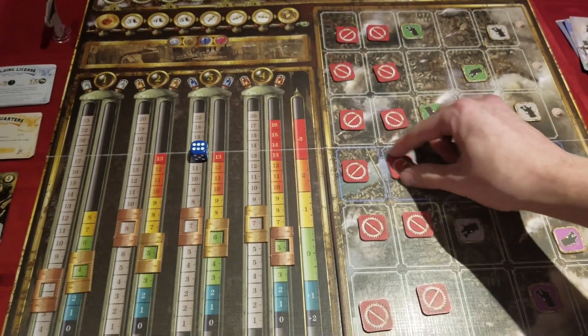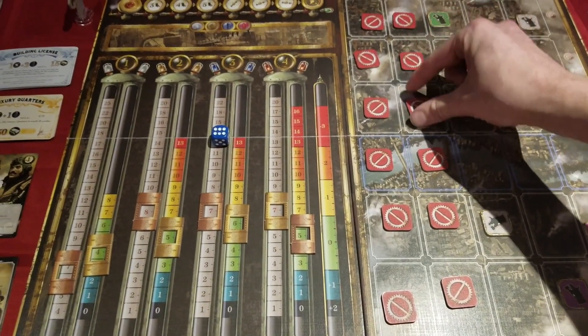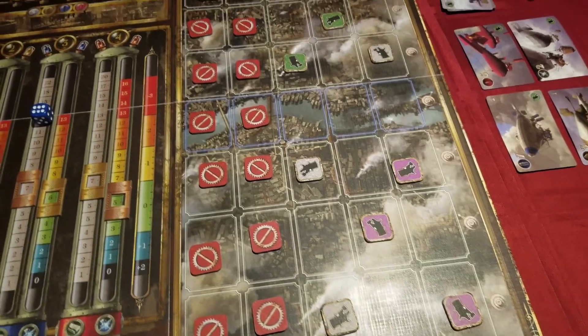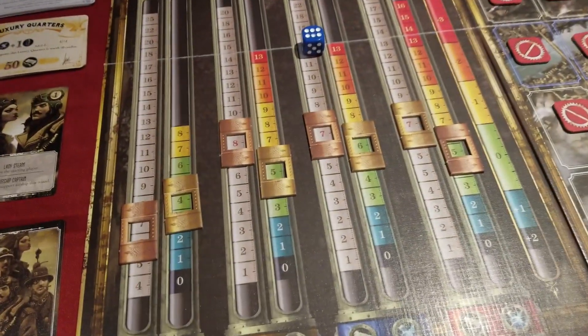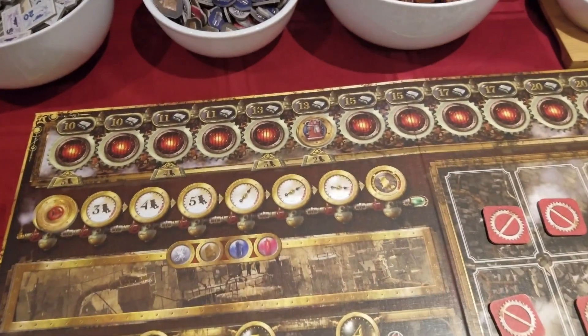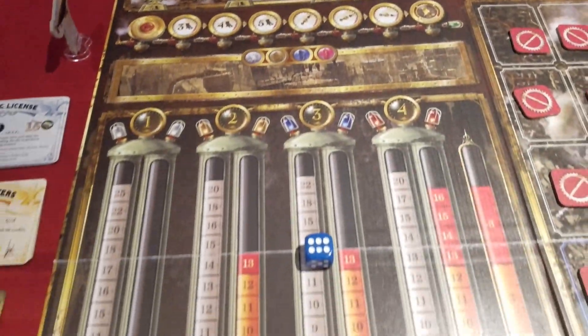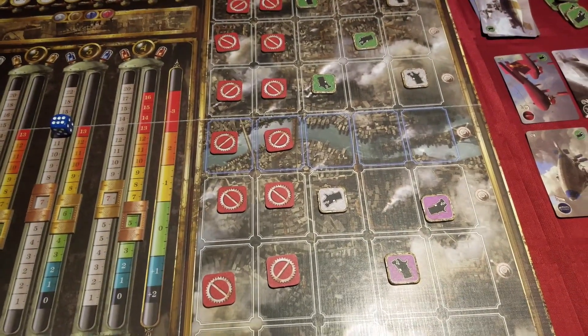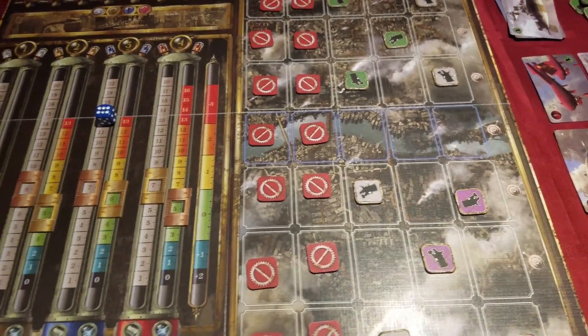In Planet Steam, each player is assigned a stack of claim tokens and a fleet of airships. The board is divided into a map where players can claim regions of a city, the current price of tanks, a current round tracker, and a large section where the players and price of various resources are monitored and adjusted. With two players, two columns are blocked off; with three, one is blocked; and with four or more, the entire map is used.